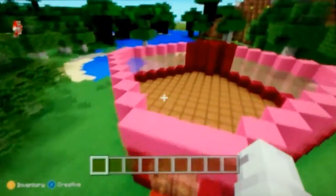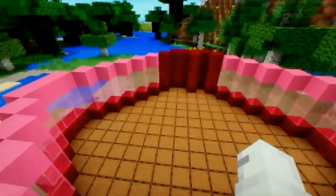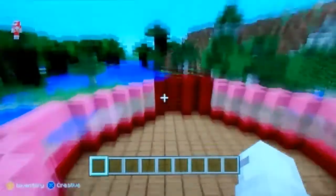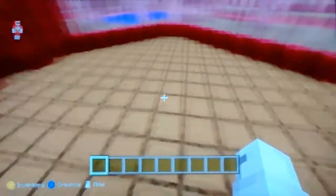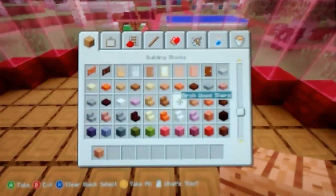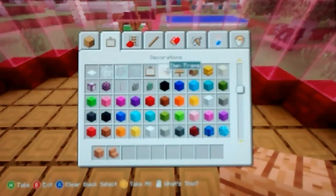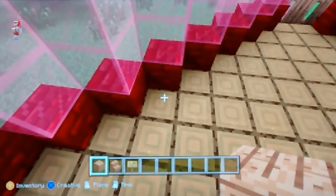It's not going to all be pink. Today I'm going to decorate the first floor and hopefully maybe start the second floor if I have time. The first floor is just going to be like a reception, like you'd get in a normal office. I'd like jungle planks and jungle stairs — everything pretty much the same but in different colours.